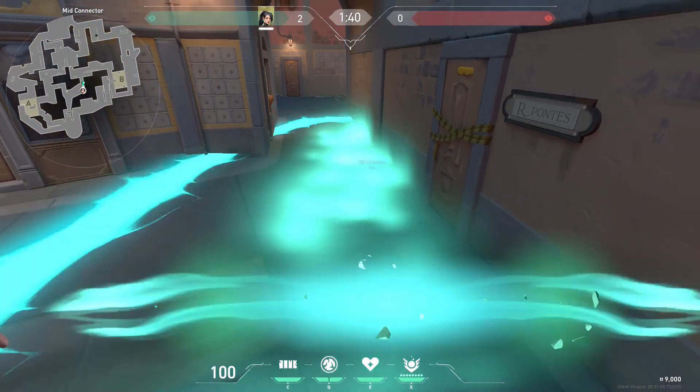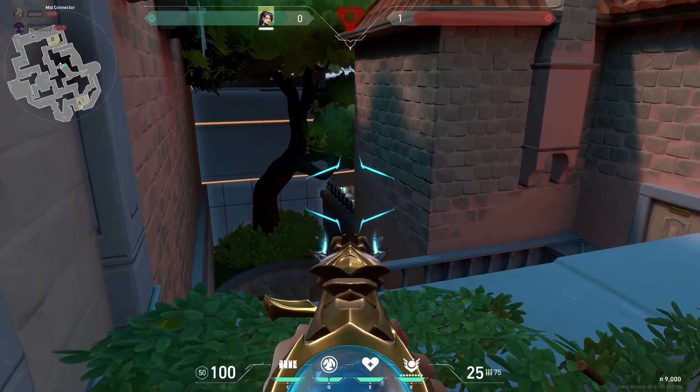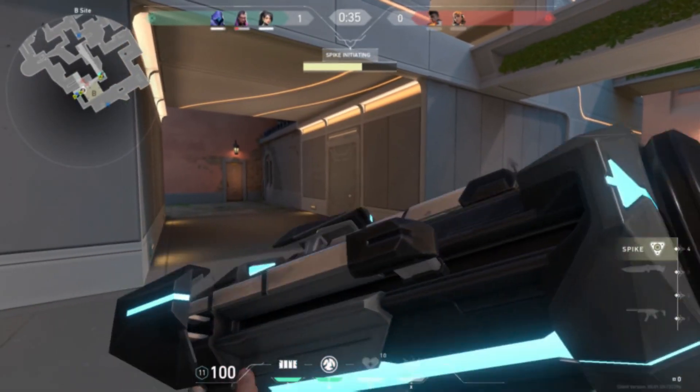Once you've done that, place it and make sure you stand on top of it. You'll then be able to see the spike from the top of the wall. Here is a clip of me using the wall during a spike rush match.